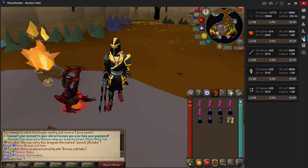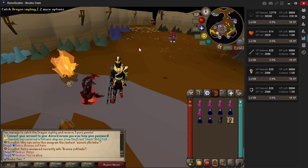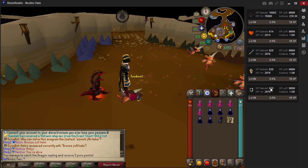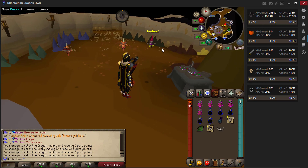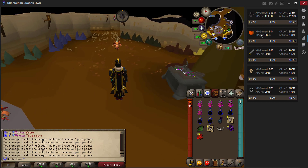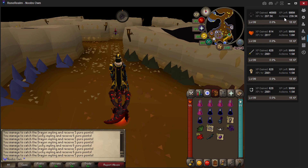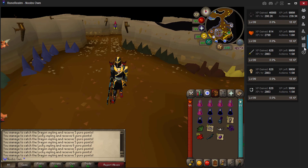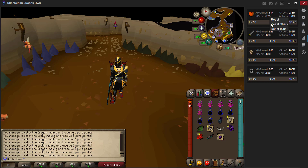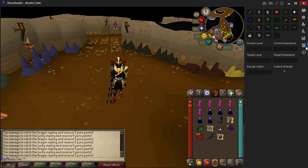If you want to track your own experience gains, you have the experience tracker. As you can see, I've been doing some hunter and combat skills during this recording. You will get live updates showing your experience gains and your experience per hour as you train. Once you're in a rhythm it becomes very accurate. It also tells you how much experience you have left to reach 1 billion experience, which is the experience cap on the server. You can also reset it to zero if you went AFK and want a more precise experience-per-hour reading.